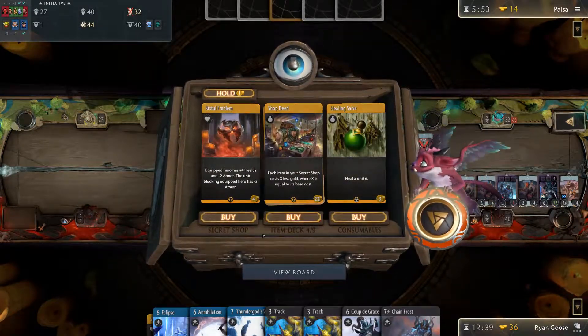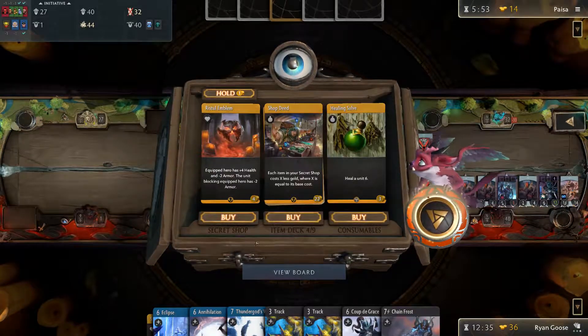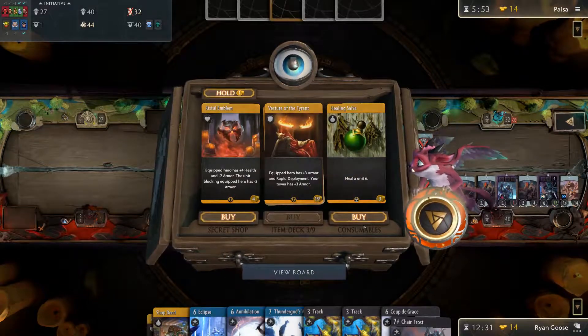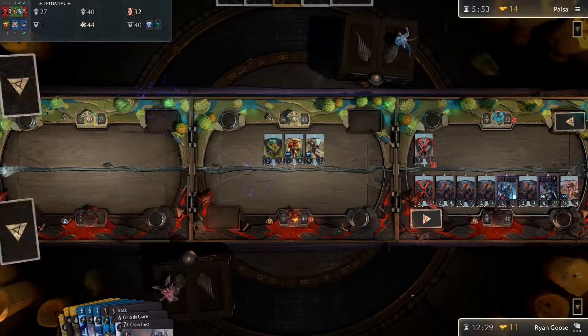Crumbling Necropolis — tap land. Play Breeding Pool. Orin Reef the Vastwood comes into play tapped. Wooded Foothills — sacrifice it for a Savanna. Exploration! And my second land is Command Tower.